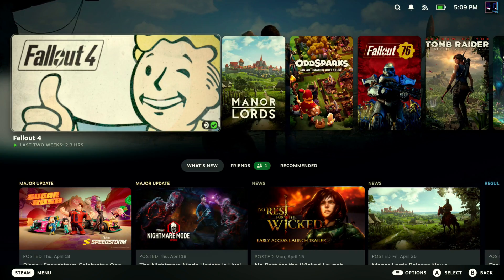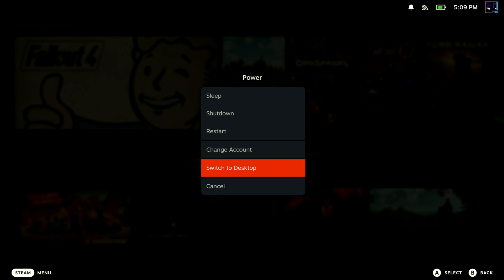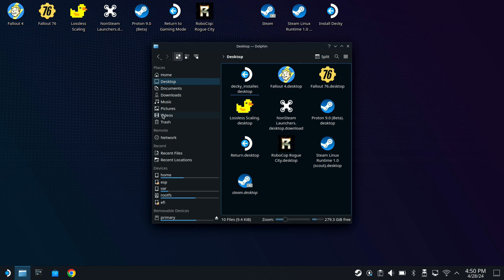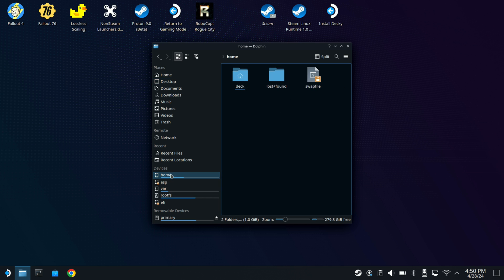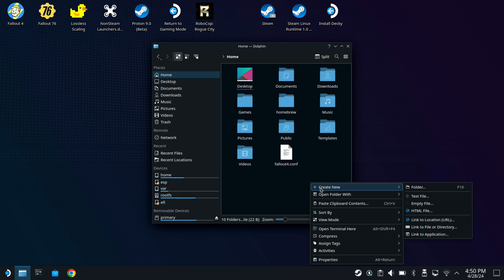Let's go ahead and go to desktop mode, because that's where we're going to do these fixes for the overlay and for getting into those graphics options. Once we're here in desktop mode, come down to the Dolphin File Manager. Go over to Home and then to Deck. Now we're going to create a text file in here. Right-click and do Create New Text File.